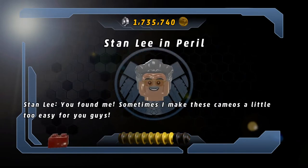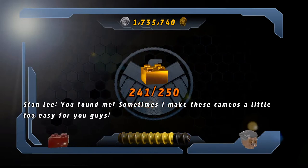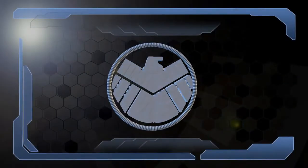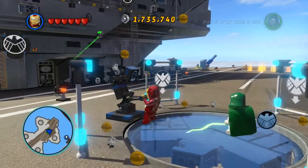You found me. Sometimes I make these cameos a little too easy for you guys. Nine gold bricks away. And then we have to buy all the characters. Alright, so let's go ahead and see what we earned.